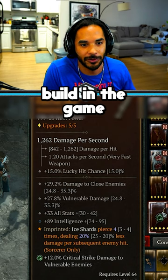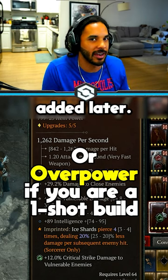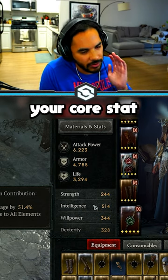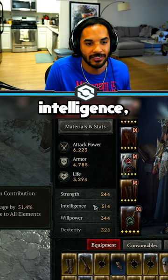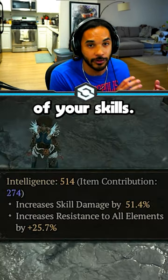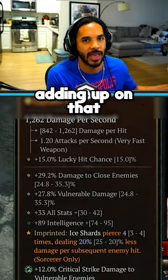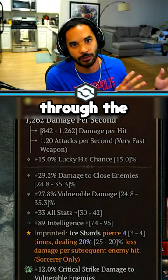Another one for almost every single build in the game is always going to be vulnerable damage. This works the same way — it gets added later. You also shouldn't underestimate your core stat. As a sorcerer, that's intelligence, and intelligence actually increases the damage of all of your skills. So your initial skill damage hitting harder and then having the multipliers adding up on that will just shoot your damage through the roof.